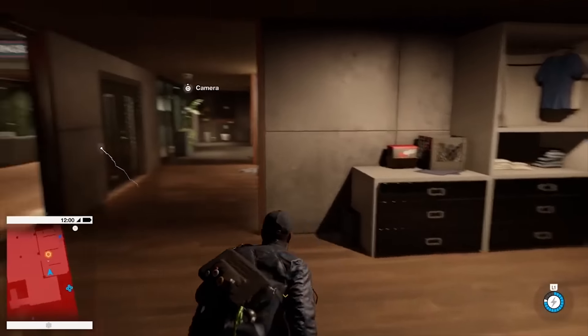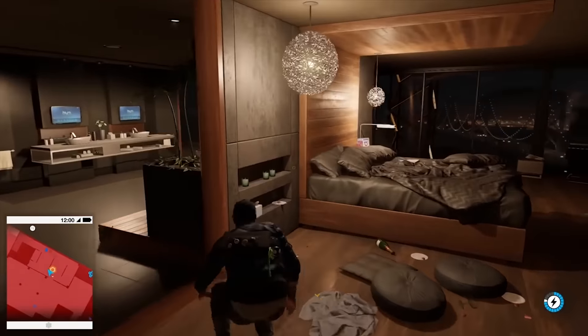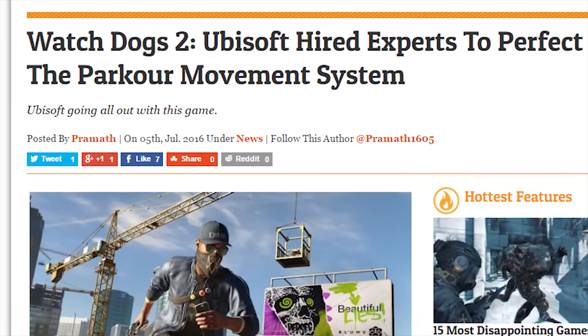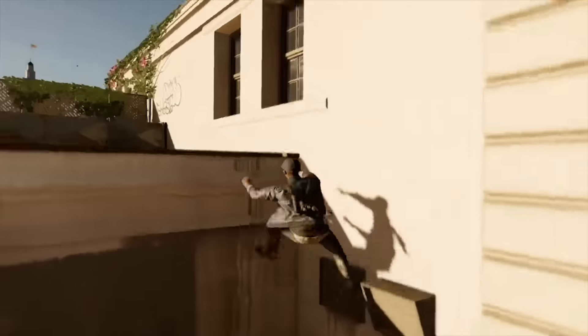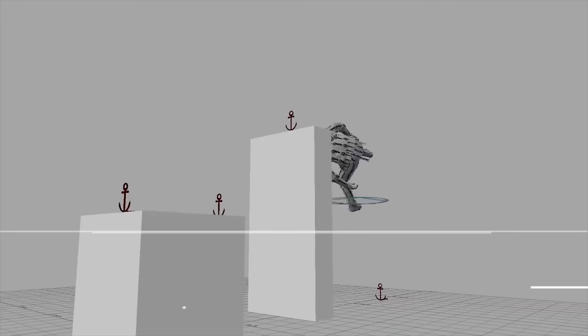Ubisoft really are going all out on Watch Dogs 2, to make it a far better game than its predecessor and one that fully realizes its promise. One of the many things they are adding is a brand new parkour movement system that they say will give players a lot more freedom of movement. They aren't taking this casually — apparently the company hired experts to ensure they got the movement just right.